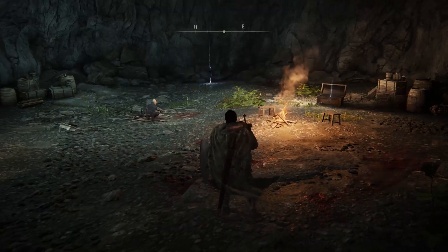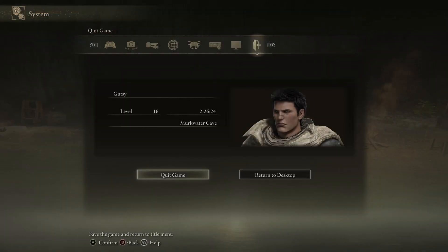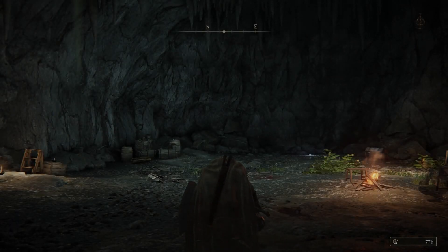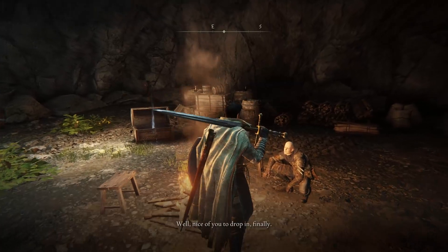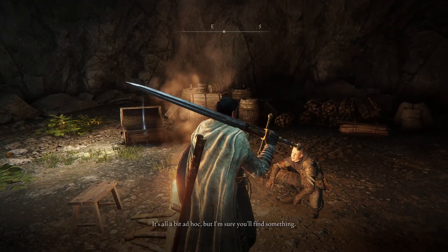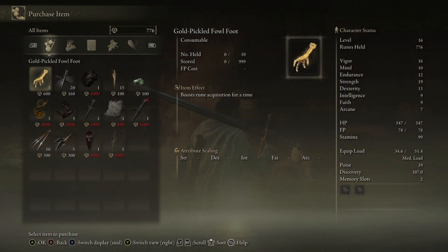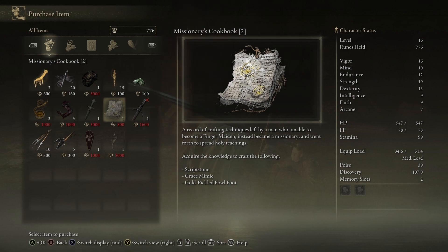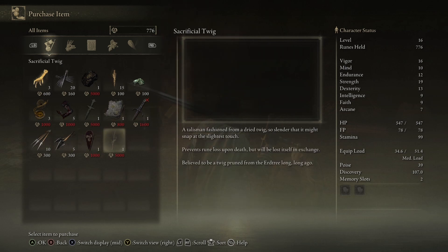You can leave the cave using the nearby pool of light, or reload the area by quitting your game and restarting. Patches sells some great items including Gold Pickled Fowl Feet and the Missionary's Cookbook 2, which allows you to craft your own version of Gold Pickled Fowl Feet. You can also buy Grace Mimics and Margit's Shackle, a unique item you can use in an upcoming boss fight.